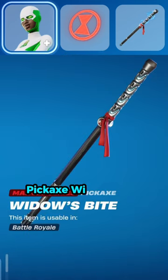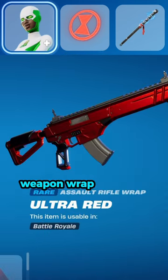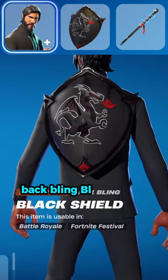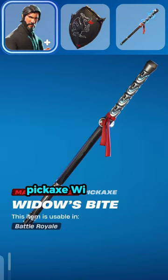Combo 2: Skin Backlash, Primary Colour Black, Secondary Colour Red, Eye Colour Red, Back Bling Widow's Light, Pickaxe Widow's Bite, Weapon Wrap Ultra Red.